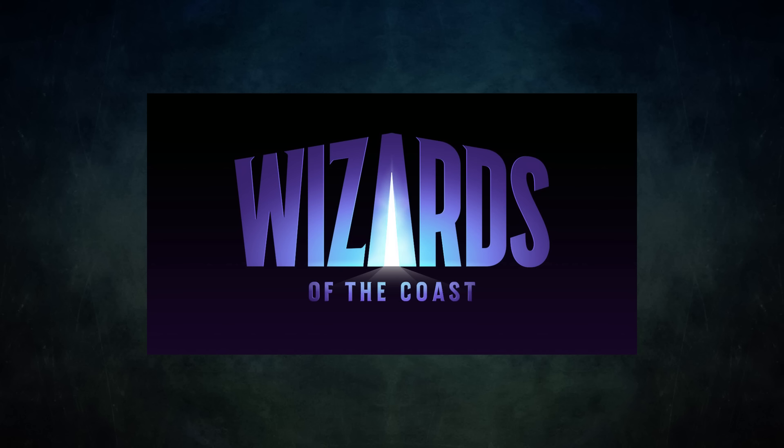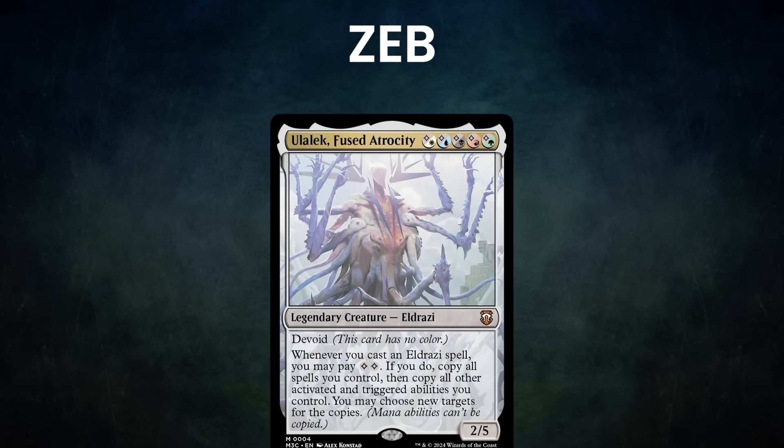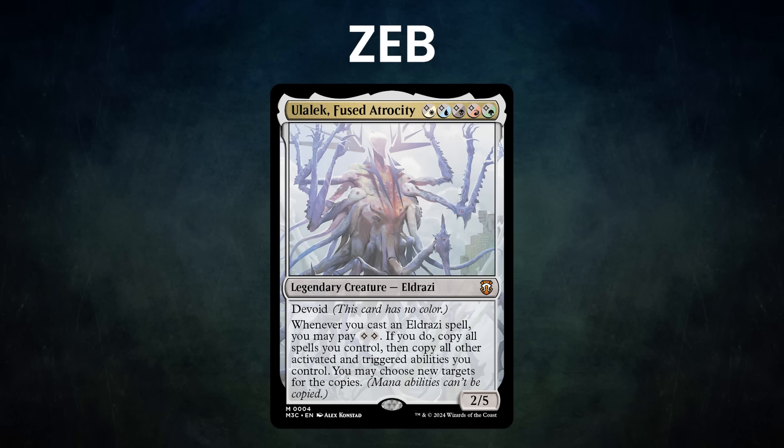Now let's start out by showcasing our fighters this evening. First we have Zeb piloting Ulelec Fused Atrocity. Zeb colored up the Eldrazi Incursion deck and created a strategy where he attempts to assemble an infinite combo with Eldrazi scions, then kills the table with Eldrazi ETBs. His backup plan is to cast Eldrazi titans and literally annihilate his opponents.